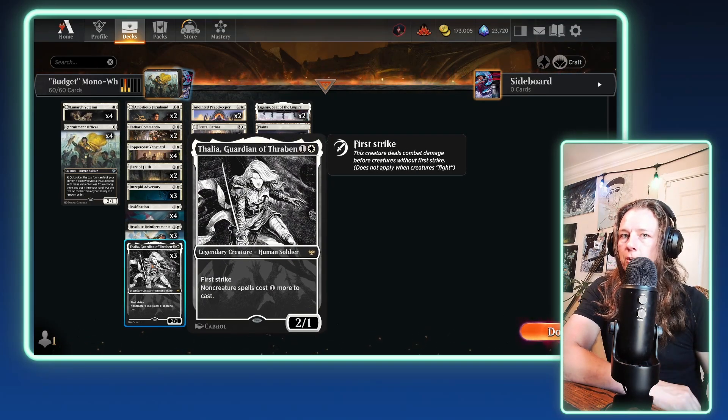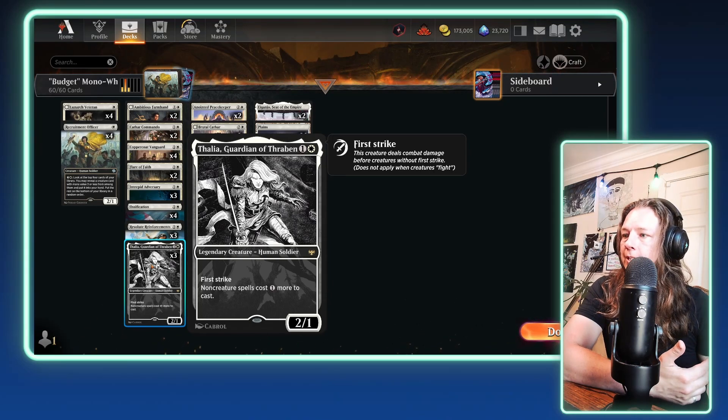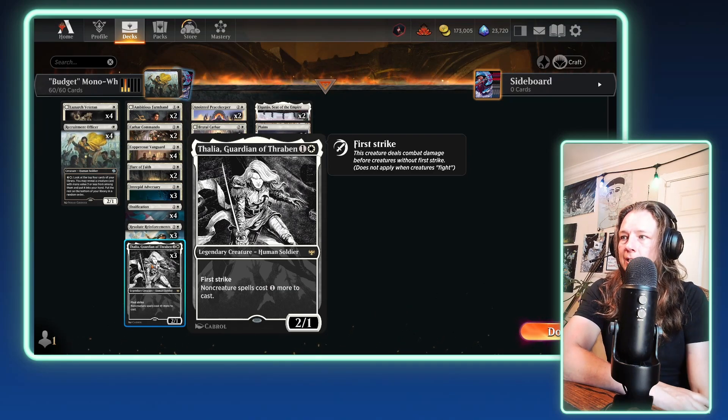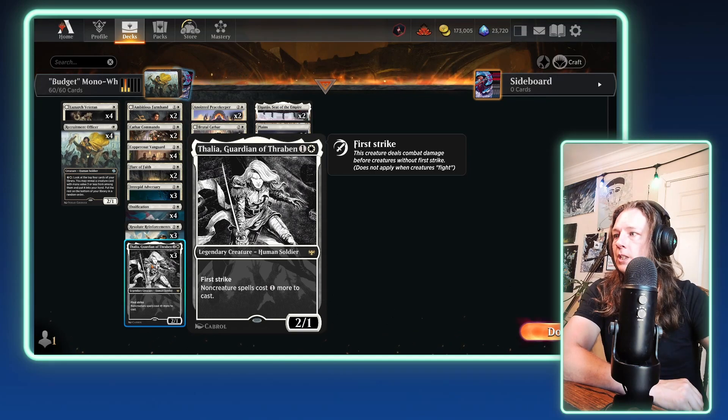Next we have Talia, Guardian of Thraben, for another 1 colorless, 1 white — you're seeing a pattern with the casting cost. She's a 2/1 first strike and makes all non-creature spells cost one more to cast. Yes, this does affect your Ossification and Flare of Faith, but those are the only non-creature spells in the entire deck, so this is more of a thorn for your opponent than for you. Talia gets an include because first strike is very underappreciated — people don't respect it like they should — and it has the potential to lock down your opponent.